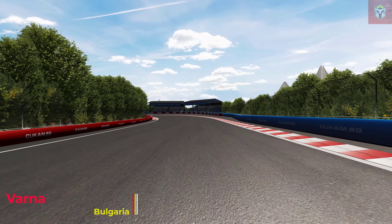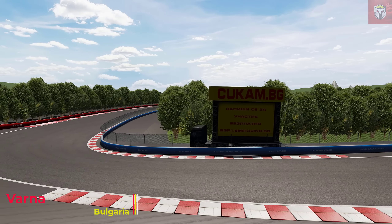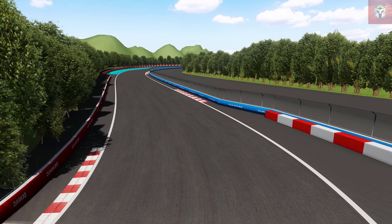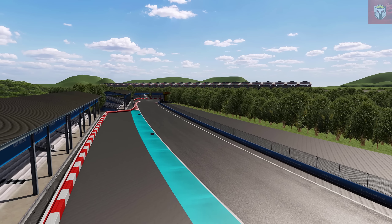Next up we have Varna, a fantasy track set in Bulgaria designed for F1 by SimRace in Bulgaria. It's five kilometers long with 32 pit boxes and three DRS zones — this is a very, very fast track. Let's take a look at it in action.